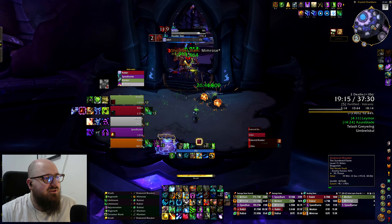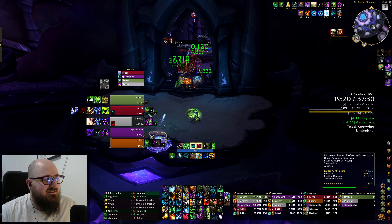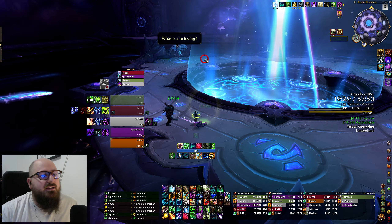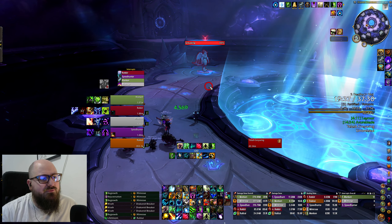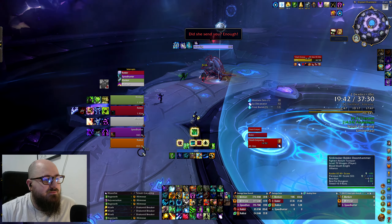I feel much more prepared to handle any kind of AoE damage coming in. I still don't feel comfortable going kitty cat form, but here — a little kitty cat form, a couple of shreds. The priest needs a rez, that's okay. The tank is saying in broken English he missed a couple — my friend, you missed a lot. Kill the boss first, then go for the objectives.